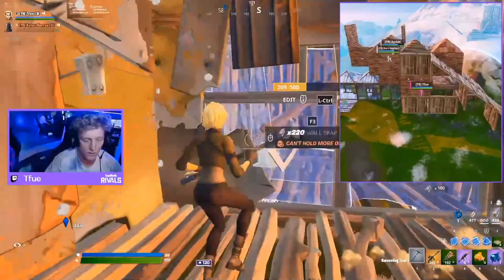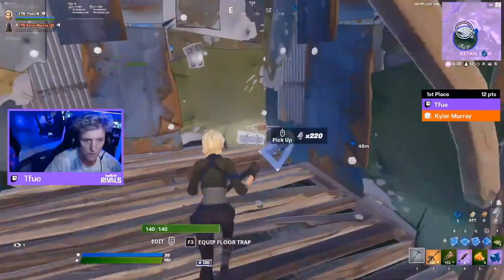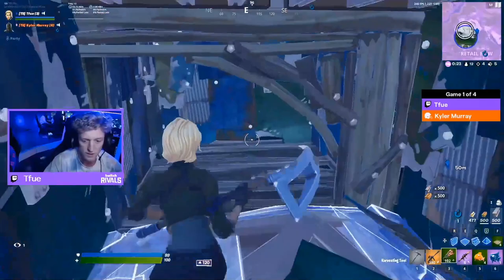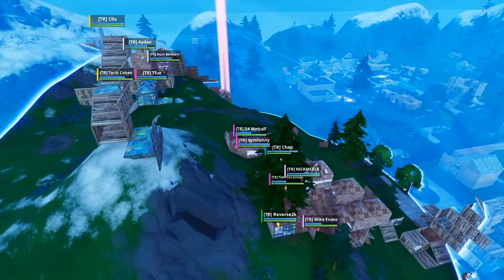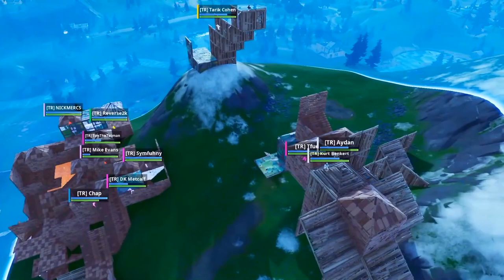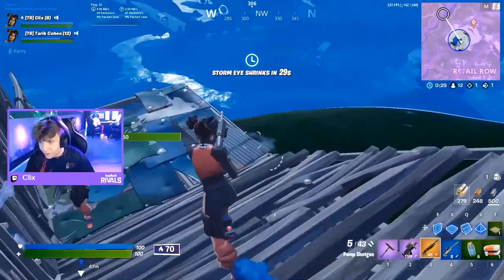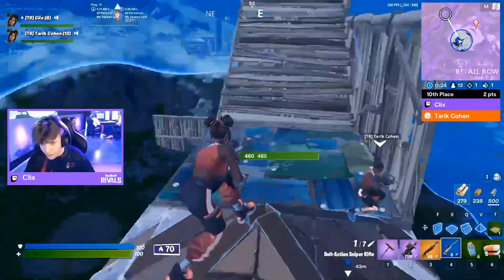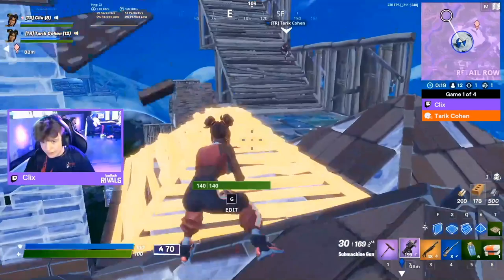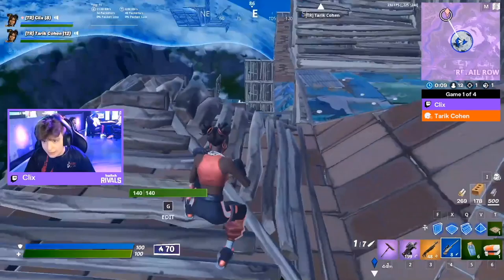Aiden is situated right on the edge of the zone. The half-in-half-out zone is cutting across, so Retail Row is no longer safe - everyone has to move up. Chap, Symphony, DK Metcalf - they all had to move up toward the bottom of the hill. That's why they're all based up at the bottom. Nick Mercs made his way up with Mike Evans. Chap is still in the game. Kevin gets tagged from the high ground where Clicks and Tarik Cohen remained. Huge advantage going into the moving zones - wait for all of them to rotate, this is the call. The zone continues north, away from Retail, away from the base of the hill.